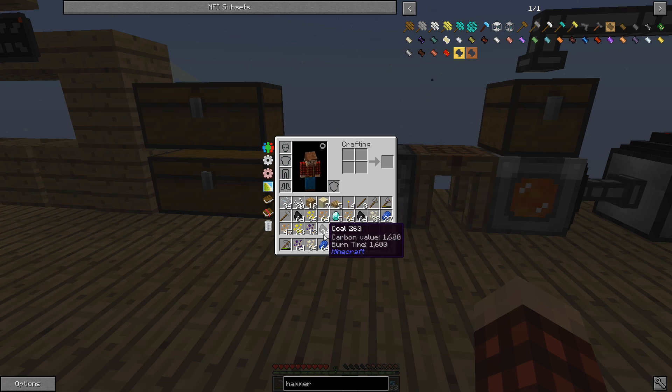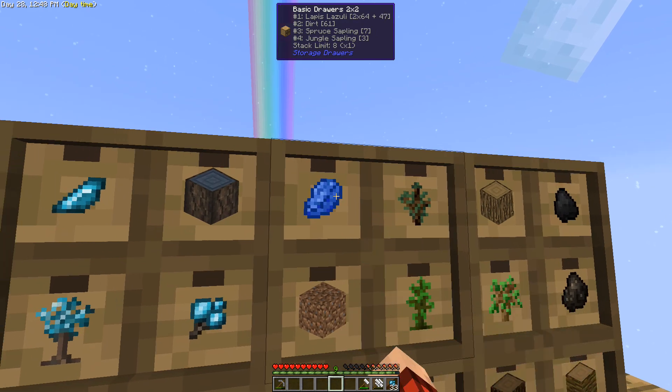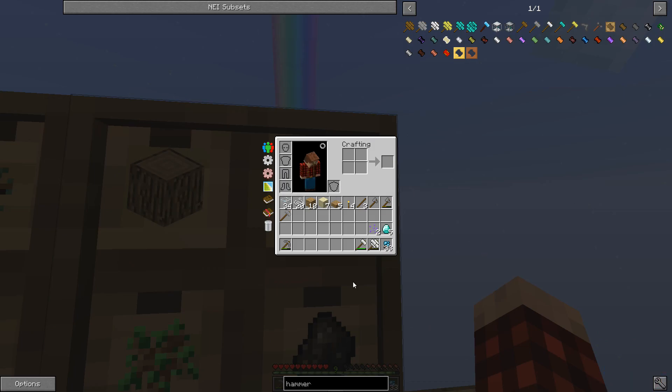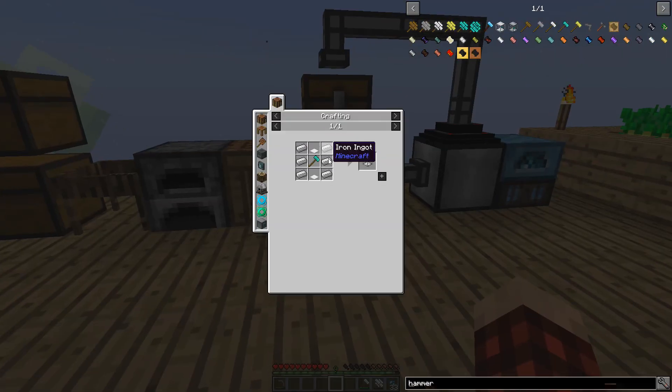Alright my friends, we are back. We've been sifting like fools — we sifted down those two stacks of compressed gravel and ended up with five diamonds, which isn't too bad. We got some other odds and ends: a bunch of iron ore, some coal, some gold ore pieces, and some more nickel. I'm really happy with those five diamonds — now we can make our auto hammer!